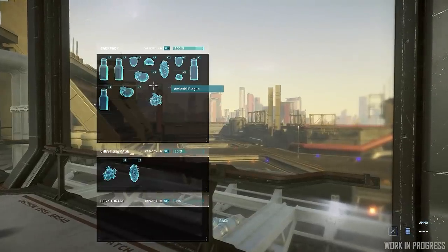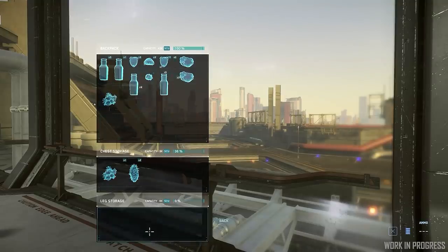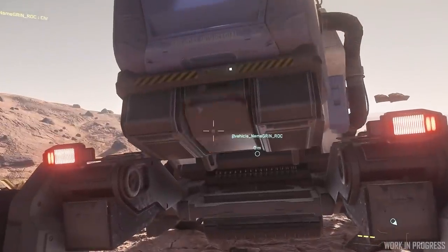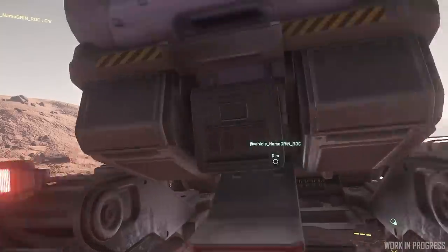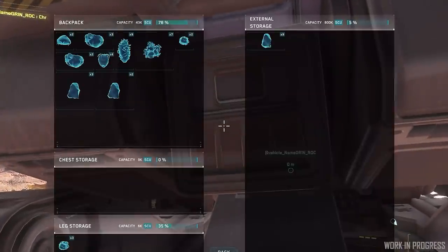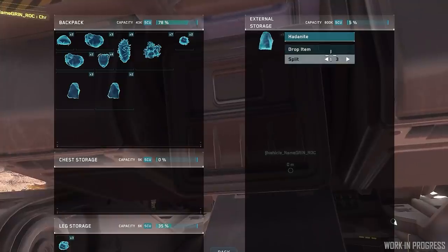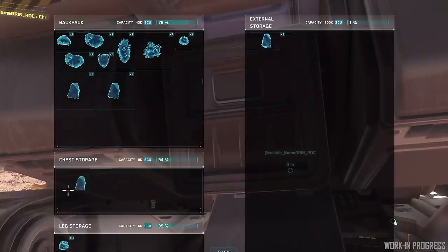The Stanton system spacescaping feature has been added to Alpha 3.12, utilising the newly available gas cloud tech and gas and dust simulation elements. They're going to be using that to craft spacescapes around points of interest, Lagrange points, and space stations all over the Stanton system to help the overall aesthetic and produce much better-looking gameplay areas.